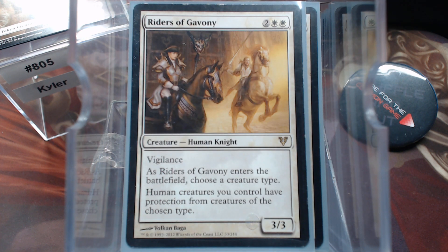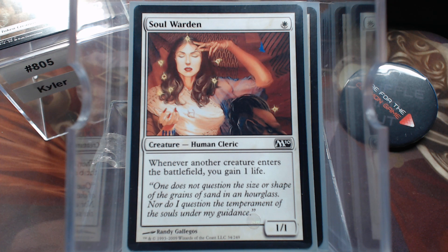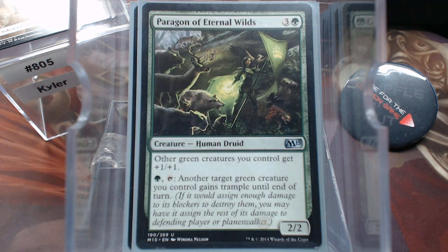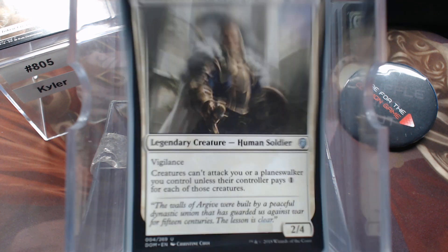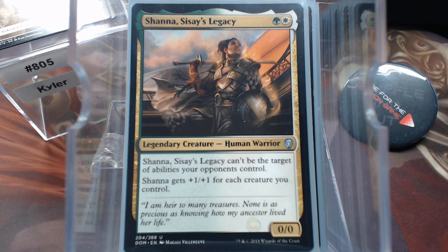Riders of Gavony — humans are going to gain protection from the most threatening creature type on the board. Soul Warden — it's a good human, probably going to be a pretty big beater but also helps with all those token makers. Paragon of Eternal Wilds — target green creature gains trample. Our commander being green, this will help. Baird — just makes it difficult to come at us. Shanna counts creatures, and she's a human.